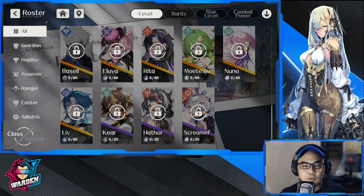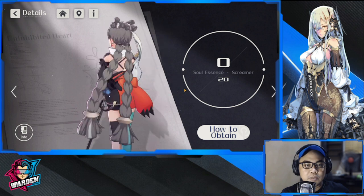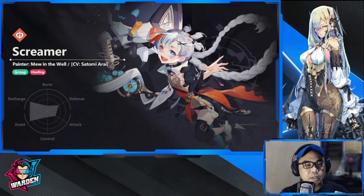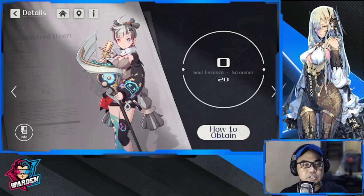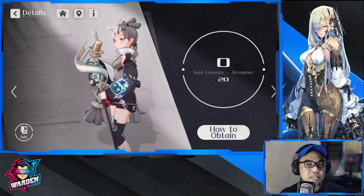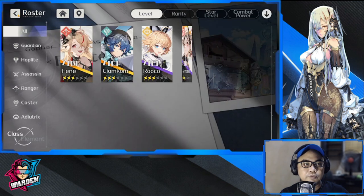The next category is SRs, starting with the only one I don't have at this point — Screamer. Screamer has a little bit of buff and heals, so she's an all-around support you should have on your team. Group healing and buffs — if you need those two qualities then you must get her. Unfortunately I don't have her at this point, but I'm still looking for her.